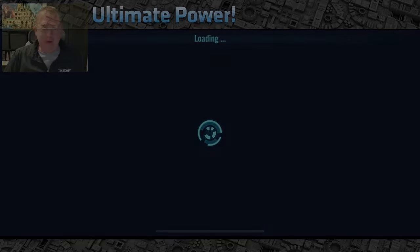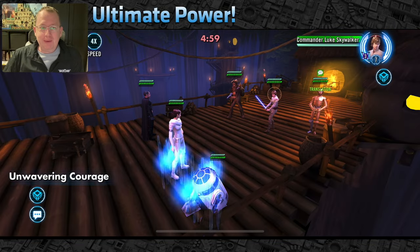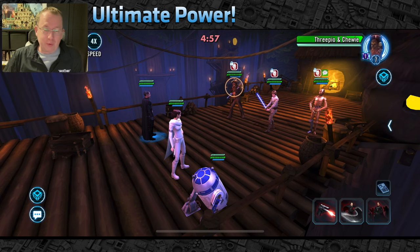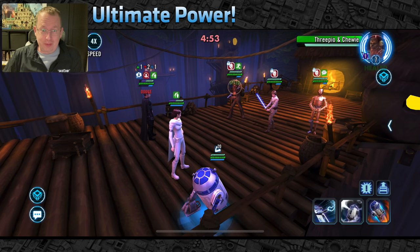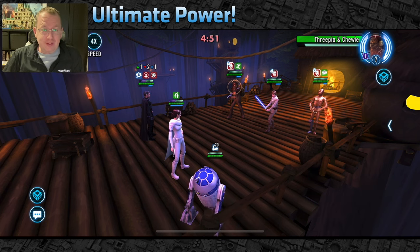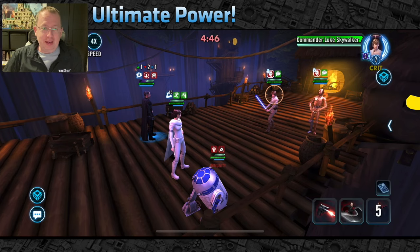Not Grand Moff — just Moff Gideon — and then one other Galactic Republic support. This is my first time using the team, and my turn order was a little wrong. I wasn't actually understanding the mechanics at the time, but I saw it on Swaga and it had a really high win rate against CLS, so I was like, how?